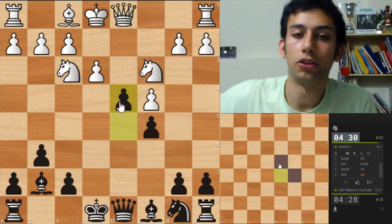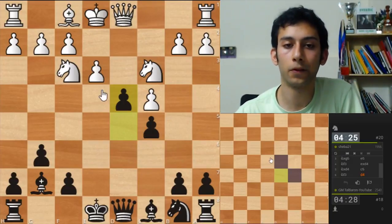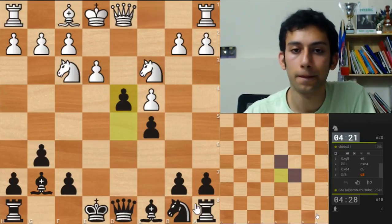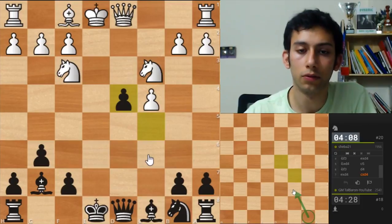It didn't change much because I still managed to keep track at this point. Okay, so d4 — pawn takes, pawn takes. I think I still have a knight here so I can develop it in the following move.